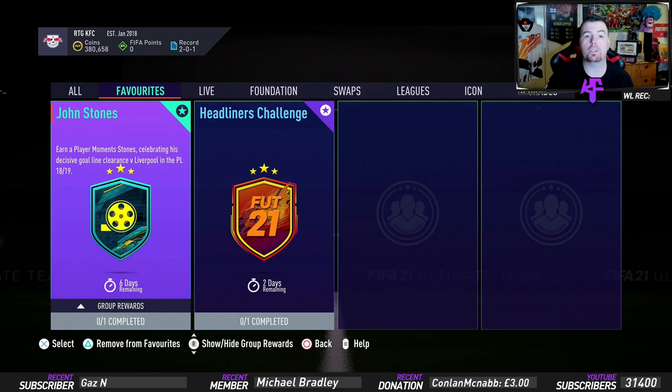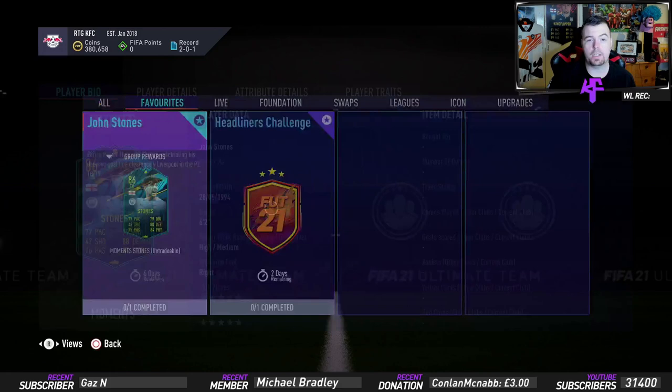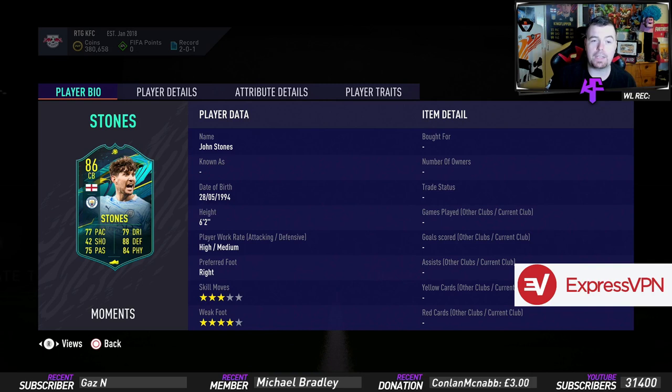As you can see in the description, Player Moments Jon Stones celebrating his decisive goal-line clearance versus Liverpool in the Premier League 18-19 season. The card doesn't even look that bad. 86 rated centre-back with 77 pace, 42 shooting, 75 passing, 79 dribbling, 88 defence and 84 physicality.